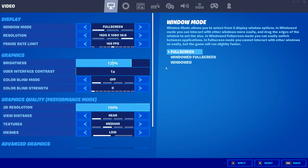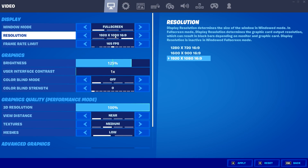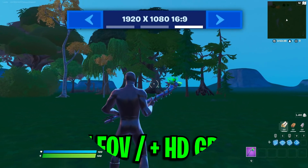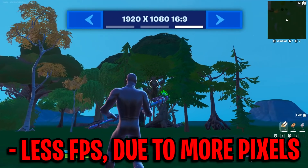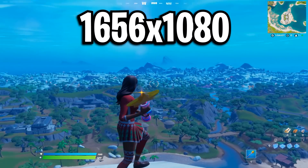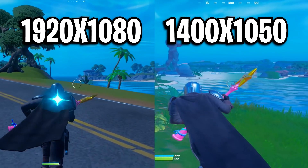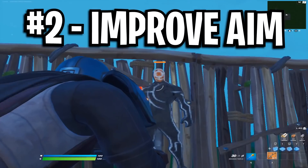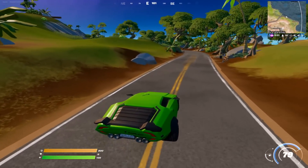The Windows mode needs to be set to fullscreen as it will give you the lowest amount of input delay and prevent any screen tearing on your monitor. For resolution, this can be the default 1920x1080 or a stretched resolution. Default gives you the most FOV and highest quality, but at the cost of some FPS. Stretched resolutions like 1656x1080 or 1400x1050 give less FOV but provide bigger player models that make enemies easier to hit and significantly more FPS.